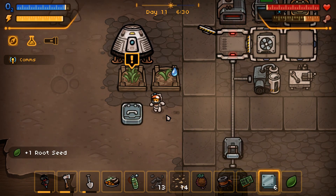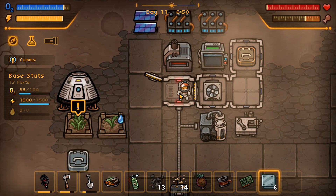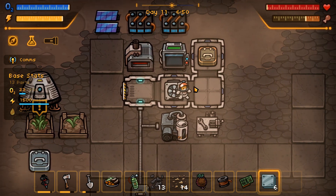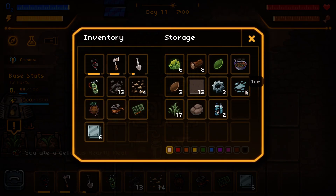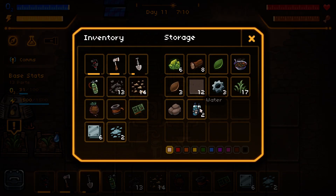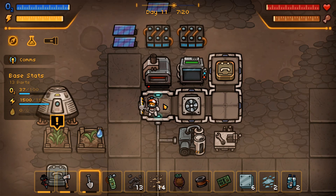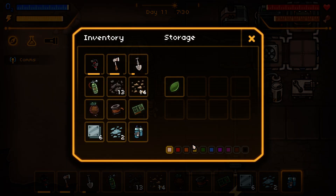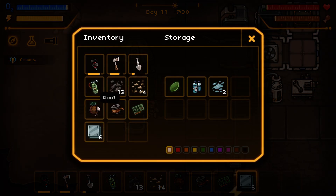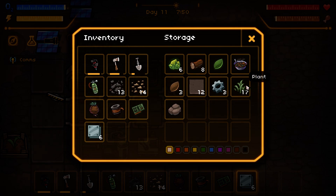And this is where we will store the seeds, store the water, store all that kind of stuff. Both of our battery banks are full. We are out of food — well, not really. So what can go outside? This can go outside, that can go outside, seeds can go outside. Sorry guys, we are spending a lot of time on inventory management.